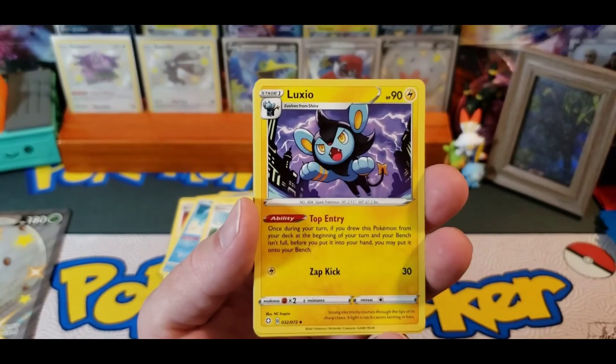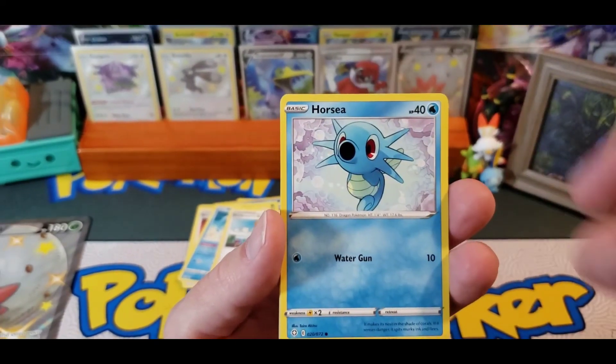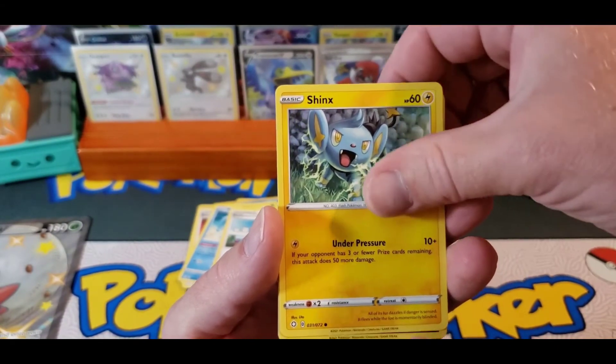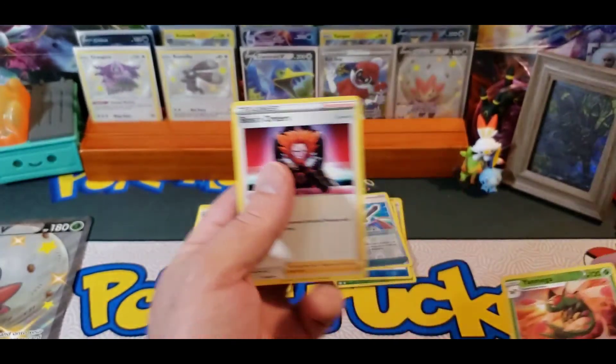Team Yell Towel, Luxio, Floatzel, Neavy, Horsea, Cacnea. Can we get some last pack magic? Jinx, Nickit, the Omega Reverse, and Boss's Orders. Nope.